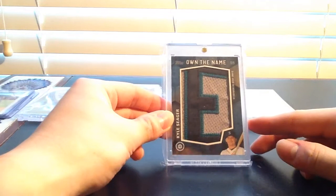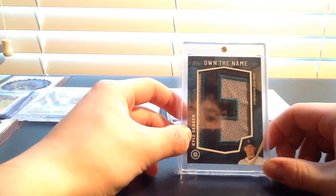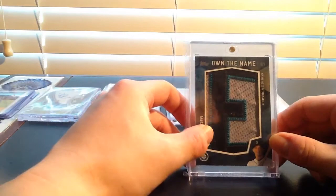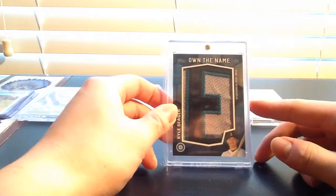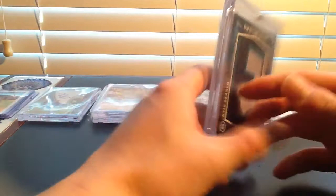At number two I have my very first one-of-one, from 2016 Topps Update Series — this is an Own the Name card, a letter from the back of Kyle Seeger's jersey, one of one. Like Lee was saying in his video, outside of a laundry tag or logo patch, I think an Own the Name letter from a player's last name is one of the coolest cards you can get. I'm not sure if this is the E from 'Seeger' or from another part of the name, but I ripped a few jumbos of 2016 Topps Update trying to hit the other letters without luck. I'm not really going to chase the 2017 ones, but having a letter from his last name on the back of his jersey is really special. That is number two.